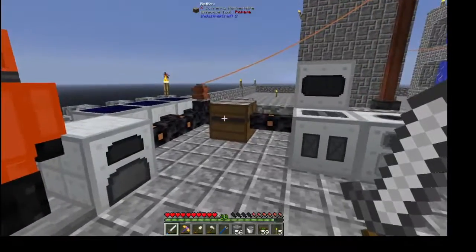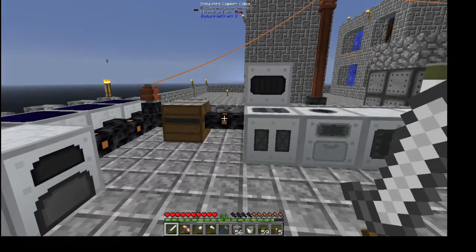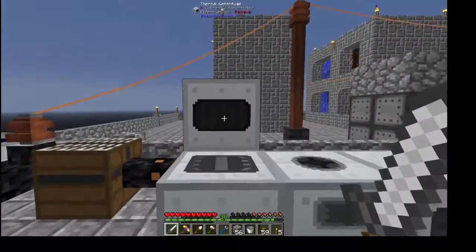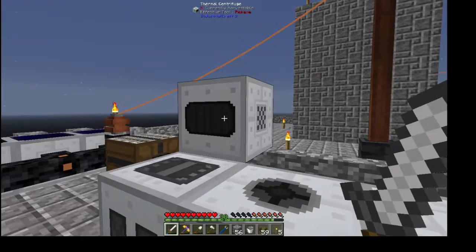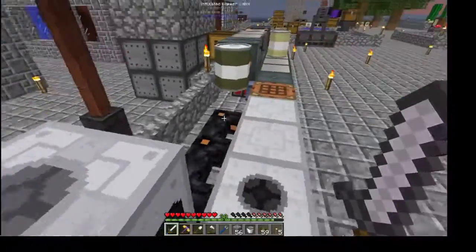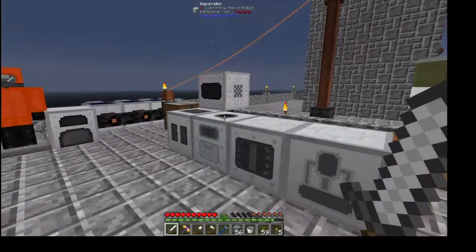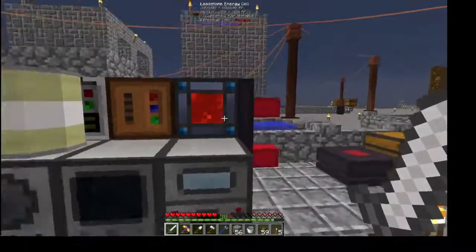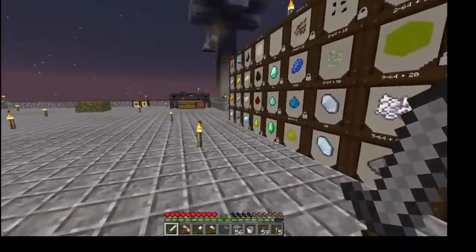Now the bad thing about IndustrialCraft is if we upgrade this, it's going to output more EU per tick, and that's going to explode most of these machines or cause bad things. I believe the thermal centrifuge is the only one that can accept higher EU. I'm not super familiar with IndustrialCraft — I always avoided it because of machines exploding if I could. I've always liked Thermal Expansion, Thermal Dynamics — a little bit better. But that is just preference.